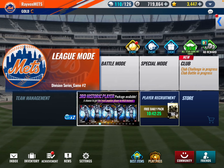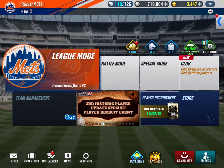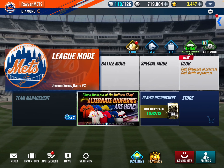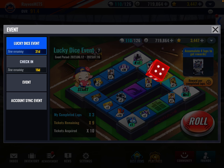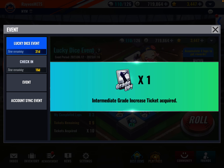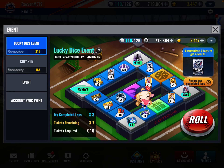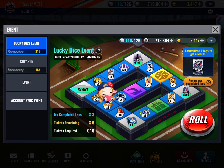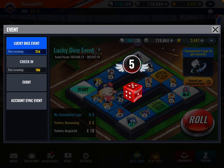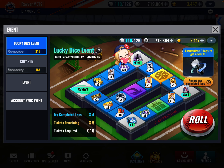Hey, what's up, it's Raven — another MLB Nine Innings video. Today we have the Mets team. We got some challenges and rewards to claim, we got a grade increase, packs to open, and a board game event. I recorded a Mets video but the sound was so bad I couldn't post it, so if you see a player that was upgraded since you last saw the team, it's probably because we did that in that lost video.